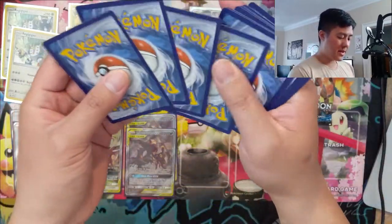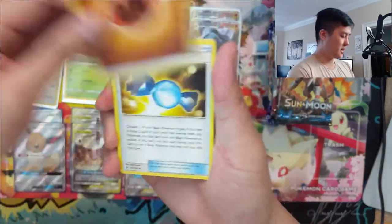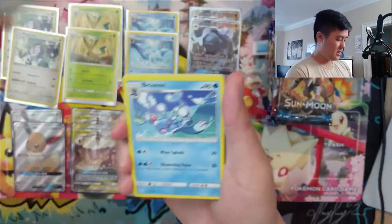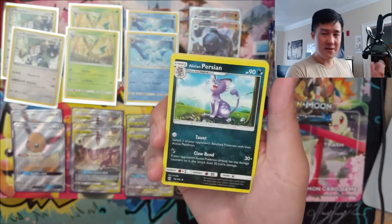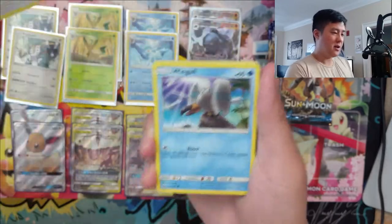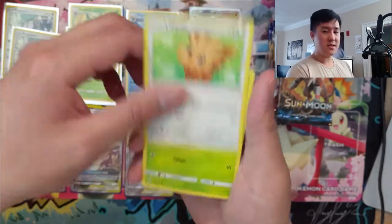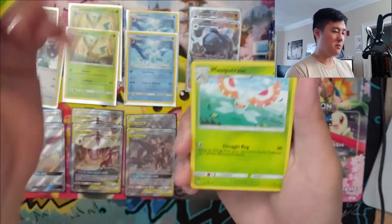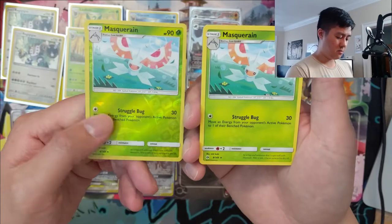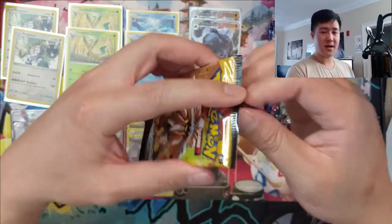Picked up a couple of these from Base Set not too long ago from Troll and Toad — kind of pleasantly surprised, you can find some good deals on their website, and TCGplayer as well. OG Base Set — if you don't have a complete set just for a binder collection, I do think that is something every collector should have. I think with the exception of the Charizard, the whole set is more obtainable price-wise than you might think. Masquerain — I don't think that's a good card.